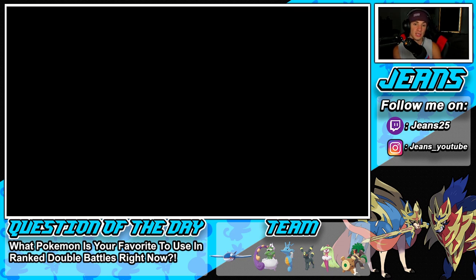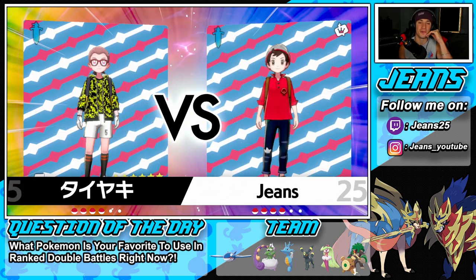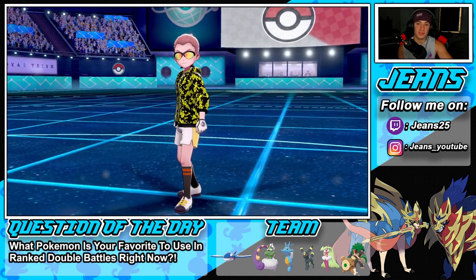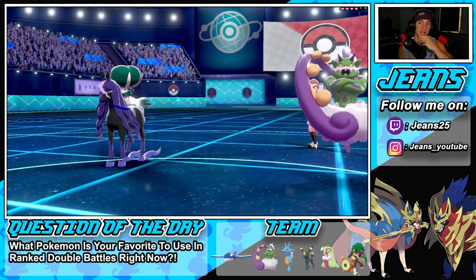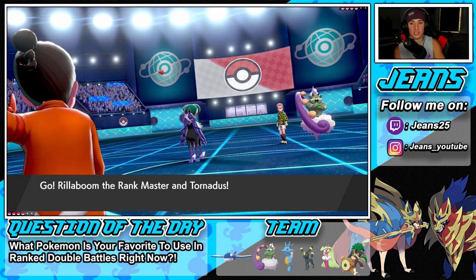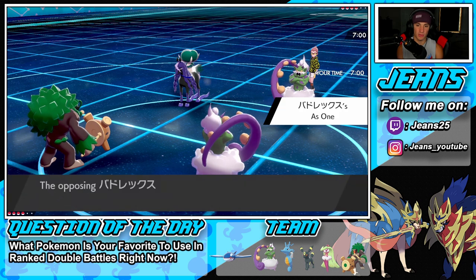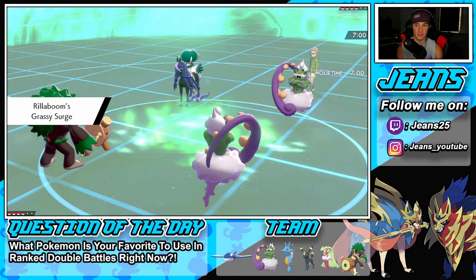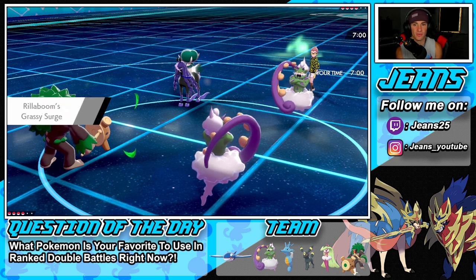If we set up a Tailwind, Kyogre can outspeed that Tapu Koko. Let's see his lead — I predicted Tornadus, and he does lead Tornadus alongside Shadow Rider Calyrex. I can definitely fake it out or set up a Tailwind. I think I'll taunt the Tornadus right off the rip and go for a Knock Off onto the Calyrex.